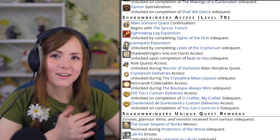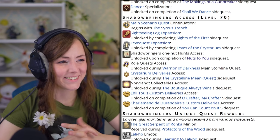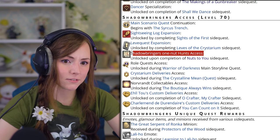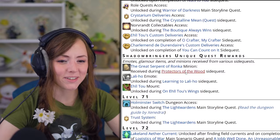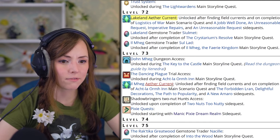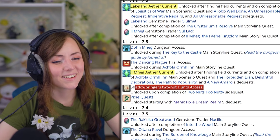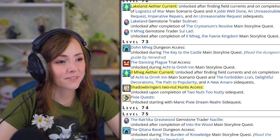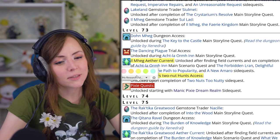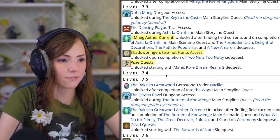Shadowbringers, level 70. Now it is time to start grabbing Nutsy Clan Marks — you'll see what I mean when you unlock the base Hunts for Shadowbringers. Level 72, you can get flying in Lakeland. Level 73, Ill Mheg flying, plus the two-nut Hunts. I know up to this point we've been skipping Beast Tribe quests, but you do not want to skip the Pixies because they give insanely good XP. Definitely worth it.